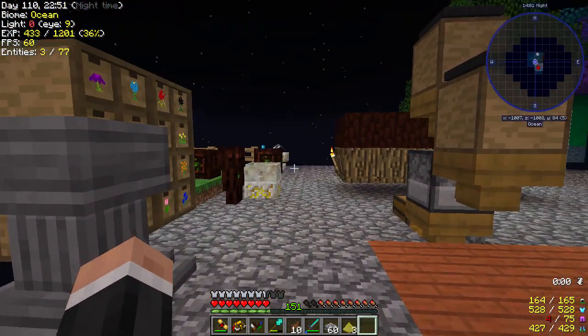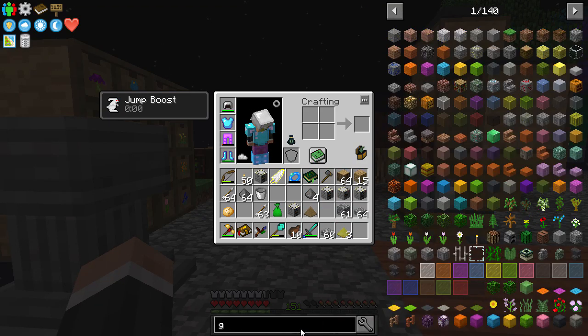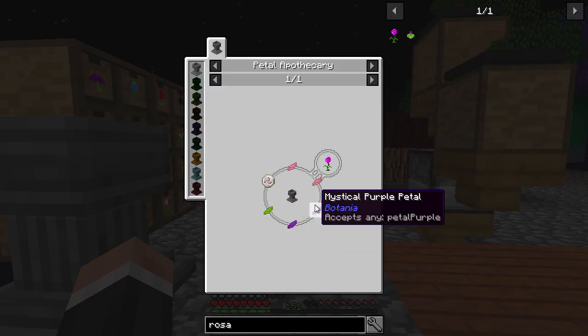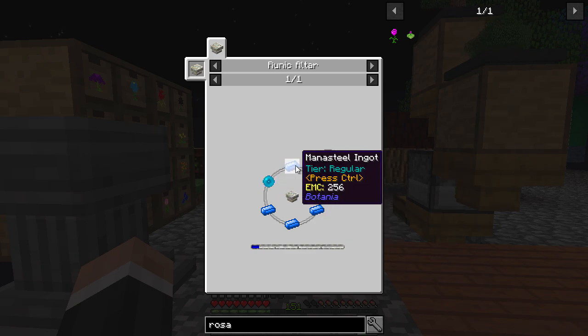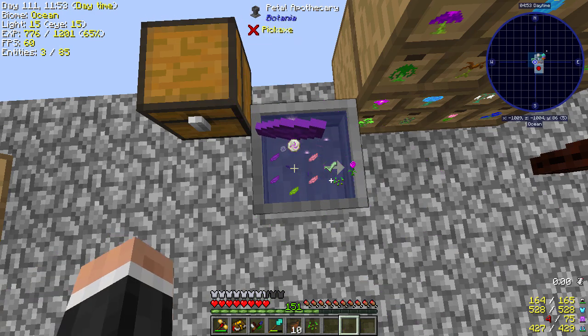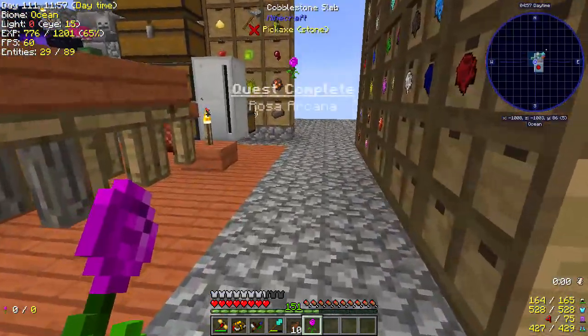So I'm going to be making a Rosa Arcana. I think we need another rune for that — let's have a quick look. Rosa Arcana — so pink petals, all of that, a rune of mana which needs four of that, and then an enderpole. Enderpole's a bit of an annoyance. One, two — yes, there we go. Rosa Arcana done.